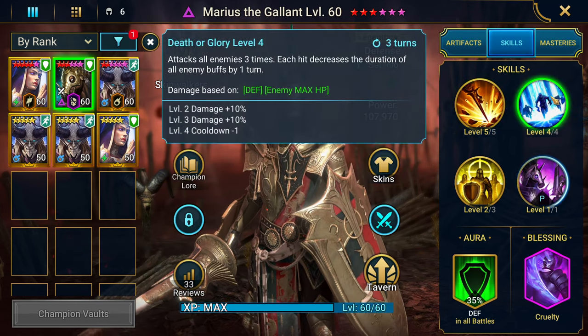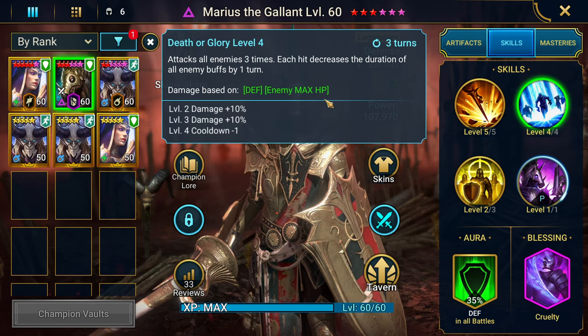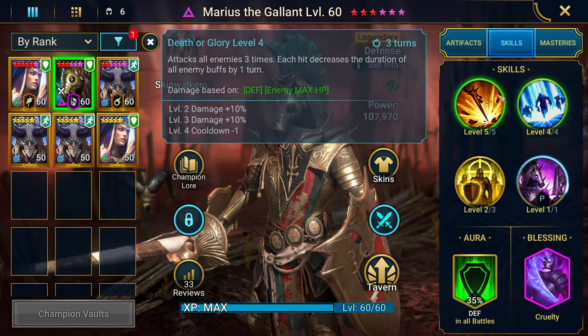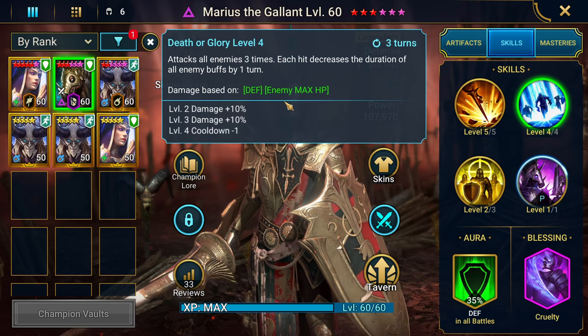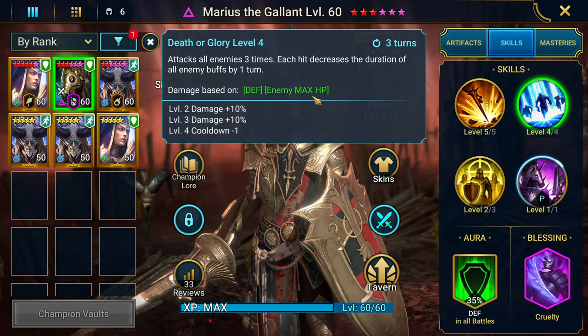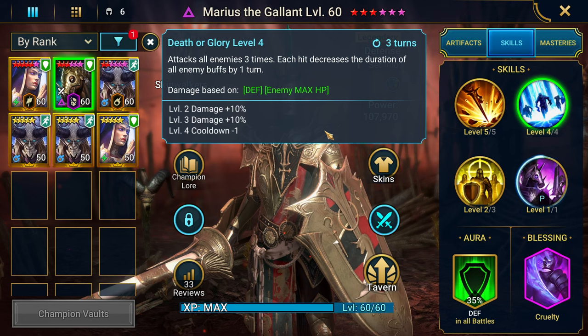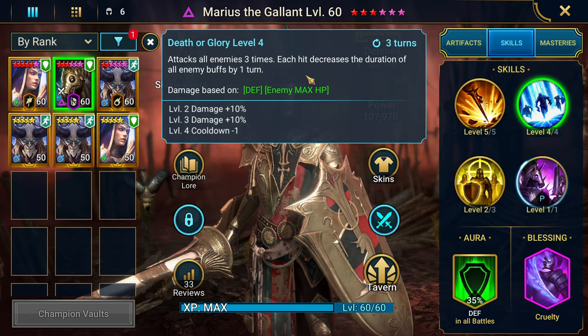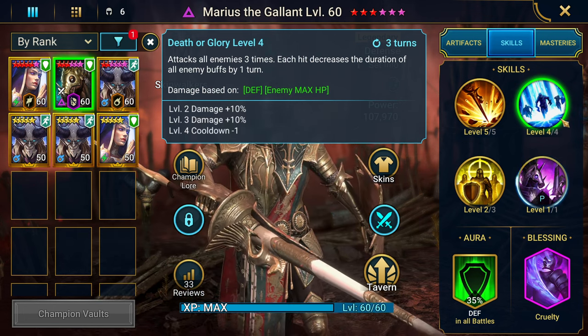His A2 is an AOE three-hitter. The damage is based off defense but also scales with enemy max HP. This move is a three-hitter, and as you know from champions like Akrizia or Iron Gut, moves like this usually hit quite hard. It's a three-turn cooldown, and each hit decreases the duration of all enemy buffs by one turn - that is an insane ability to have, especially on a three-turn cooldown.